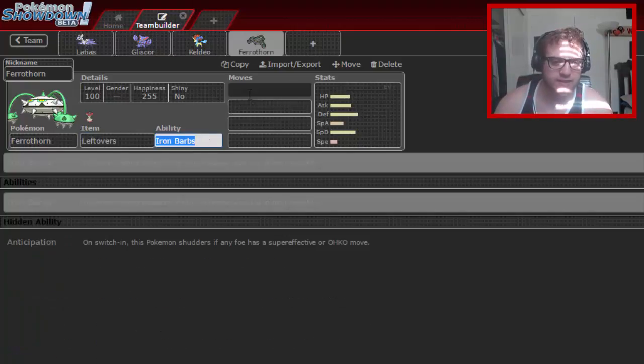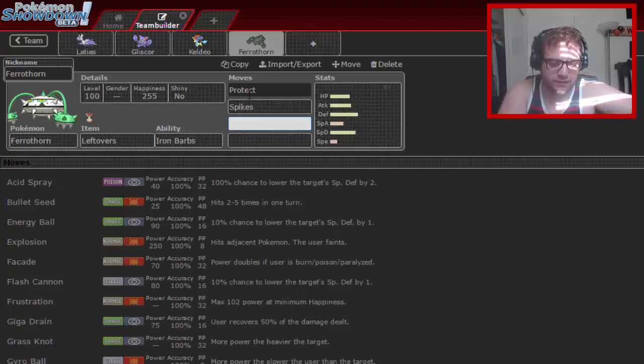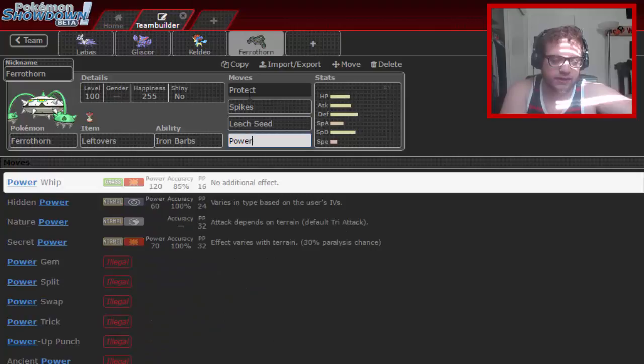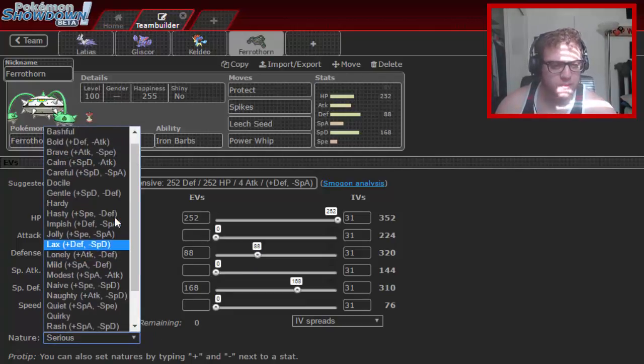I'm running the typical Ferrothorn set — Protect, Spikes, Leech Seed, and Power Whip. I'll have another Stealth Rock user later. I've seen a lot of Magnezone on the ladder lately, but Magnezone isn't that reliable — even Choice Specs sometimes doesn't OHKO Ferrothorn with Hidden Power Fire, which is very problematic for it.